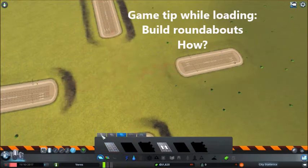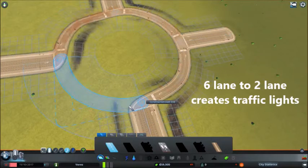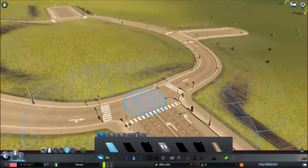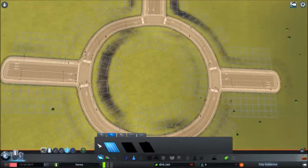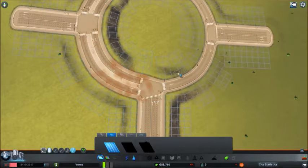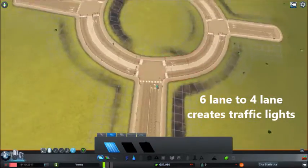There's a game tip at the beginning of the game: build roundabouts to prevent congestion. But what kind of roundabouts are they talking about? We have a six-lane to two-lane roads roundabout, but that creates traffic lights. If we upgrade the roundabout to four lanes or six lanes, it will still create traffic lights.